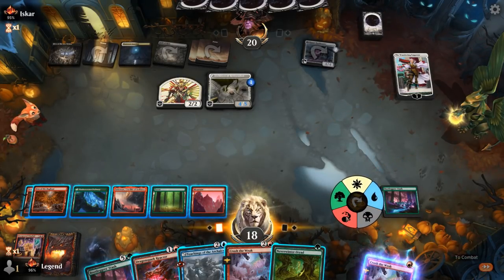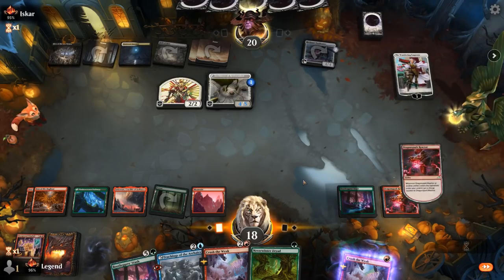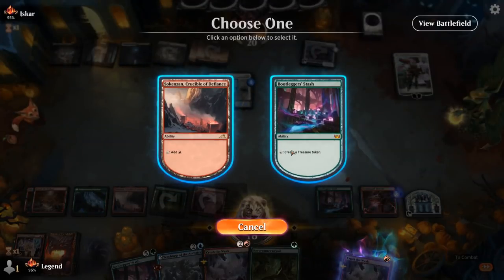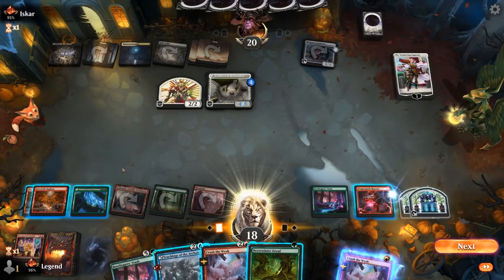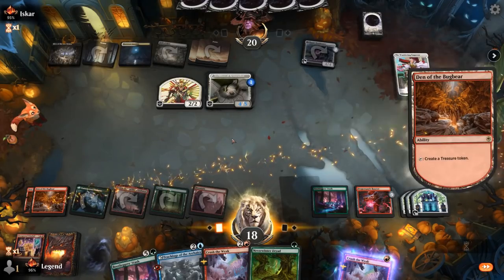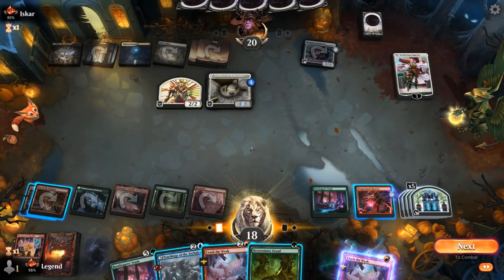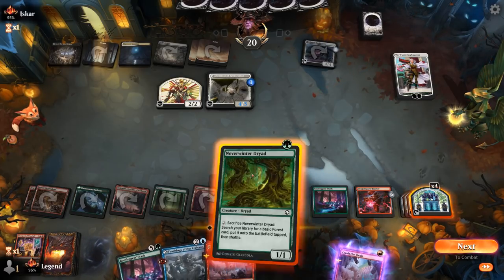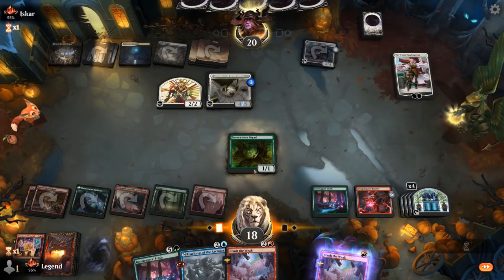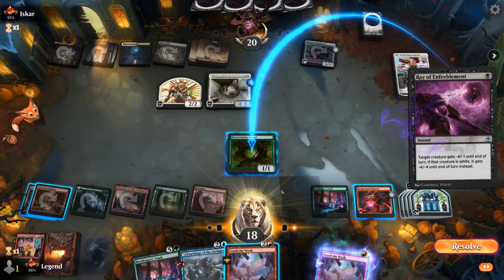Step one: play reactor, timing it for normal mana, then start making treasures. Opponent may have a Vanishing Verse in hand. We consider playing Dryads and keeping Reactor mana up in case they try to remove it — so we play Dryad and pass. Next turn we can go for Teachings.